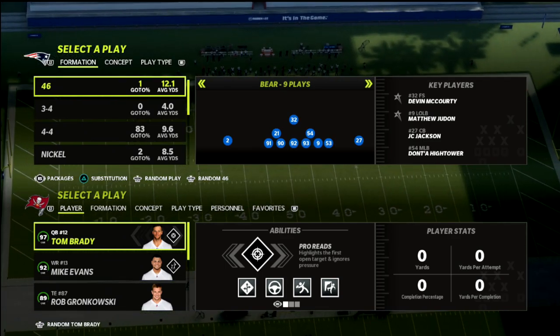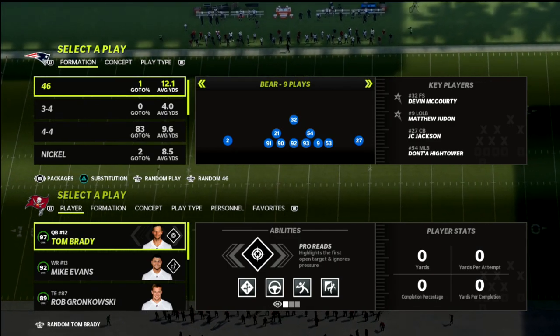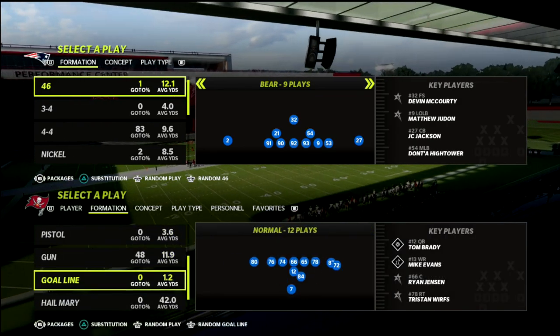In this video I'm going to share what I believe to be one of the best short yardage passing concepts in Madden 22. It's going to work against man coverage, zone coverage, match coverage — pretty much any coverage the defense puts on the field.